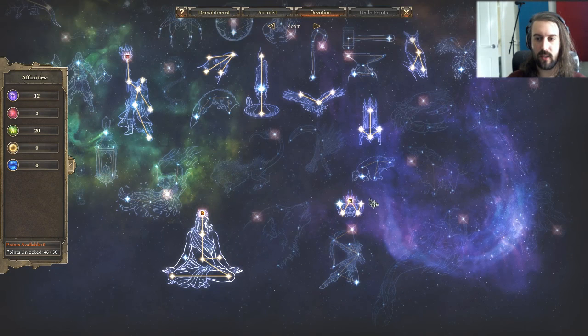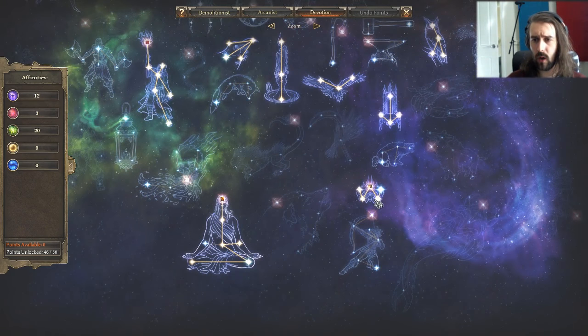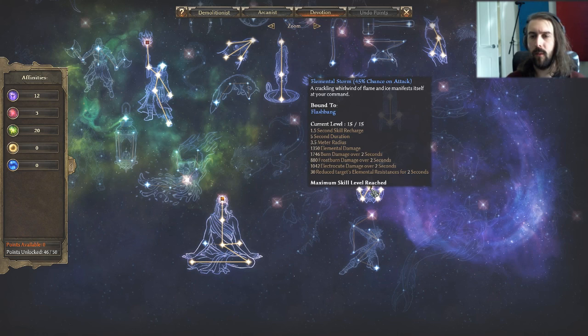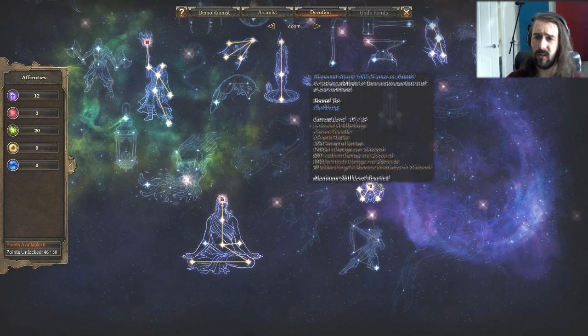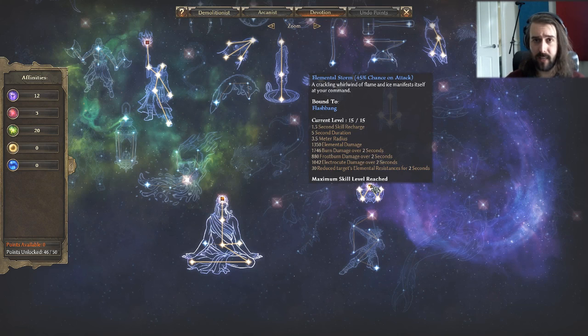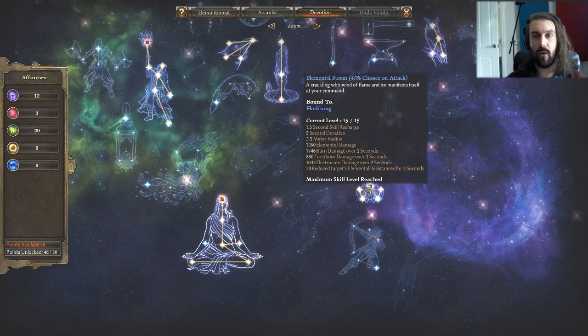Scholar's Light gives us good fire damage and some resistances. Empty Throne gives more Ascendant affinity and nice resistances. All of this is leaning towards Rowan's Crown, which I have maxed out — giving really nice elemental damage and resistances across the board — and its skill Elemental Storm, which I have bound to Flashbang. I really like this — it deals a hefty amount of damage and the 30% reduced target elemental resistances for two seconds is super duper handy since we're dealing lots of elemental damage primarily fire.